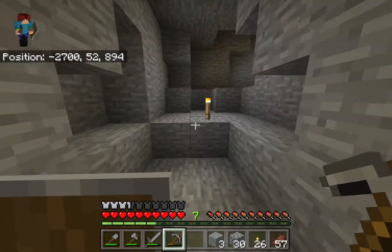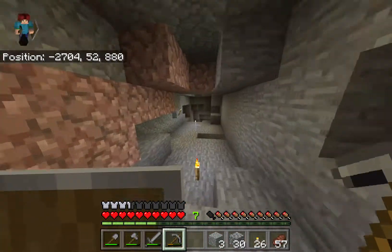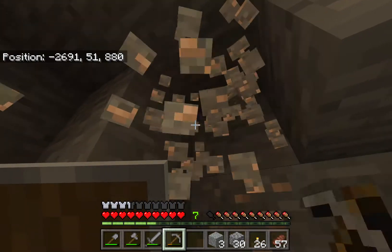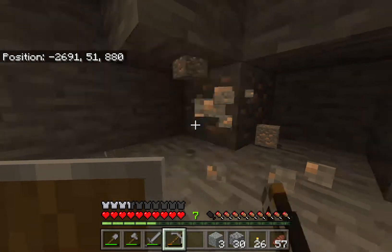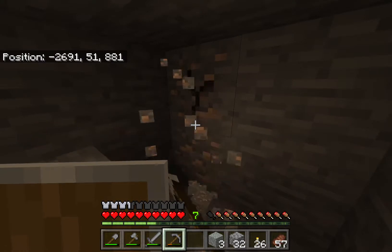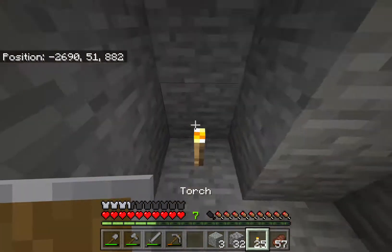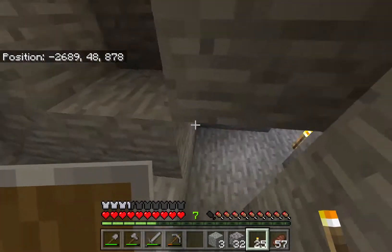I hear zombie villagers — we're not gonna mess with that. I left a little bit of iron here. How much iron do we have now? Almost a full stack. Get this last little — two more pieces. Got it. 56 iron ore.